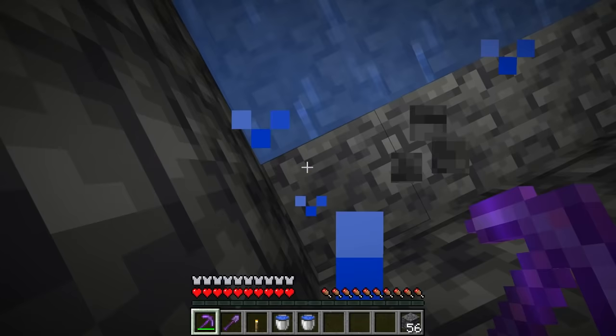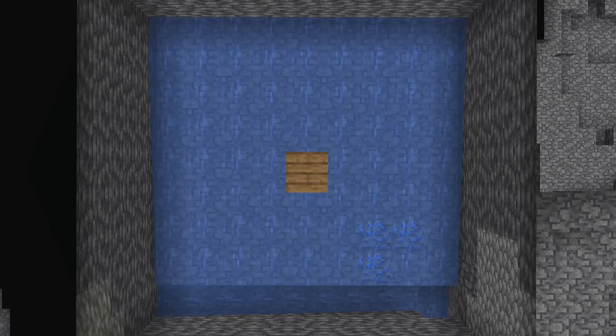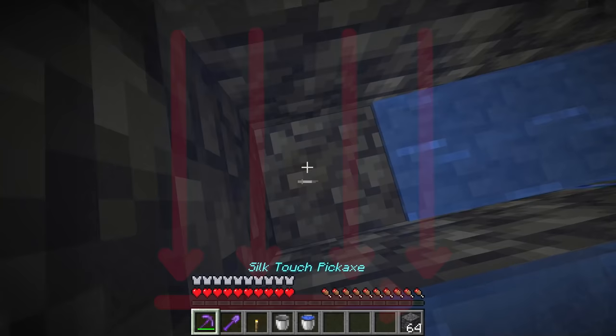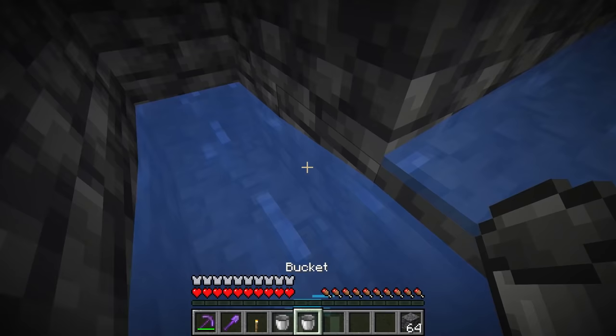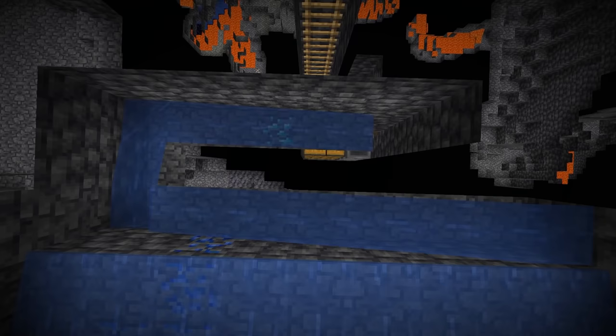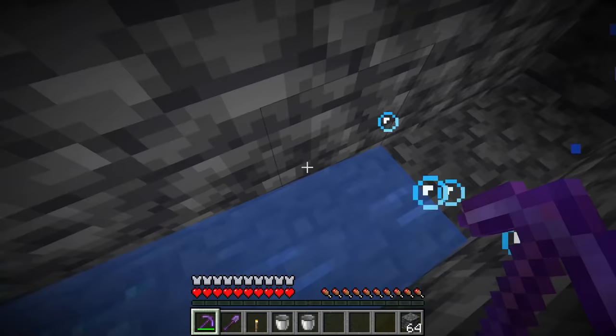Mine down one block along this row of blocks all the way to the edge, then place a water bucket on that side. This creates a pattern where no matter where skeletons or zombies spawn, they'll all be pushed to one corner. Then mine down one block and over two blocks, place your last water bucket there, and mine a parallel tunnel in that direction. Stop mining where the water isn't flowing — that's where you'll dig down.